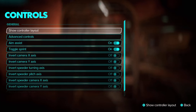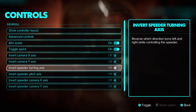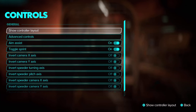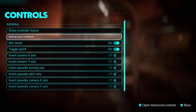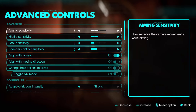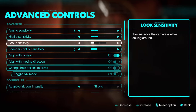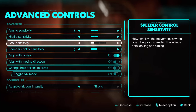That's everything for gameplay. For controls, you've got the inverted settings, aim assist, and you can show the controller layout and change it. All the different layouts are there. Under advanced controls, you've got aiming sensitivity — these are my settings. Hip fire sensitivity is when your gun is out and you're not aiming. That's the look sensitivity when your gun is holstered, and then there's sensitivity for your bike. These numbers work well for me on PlayStation.